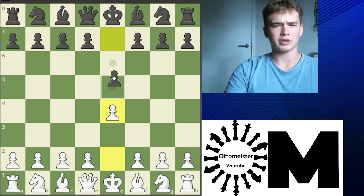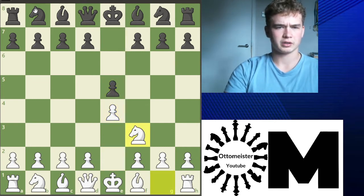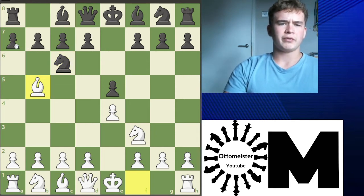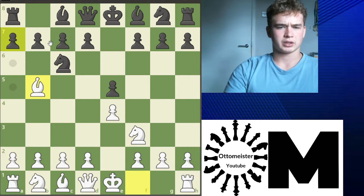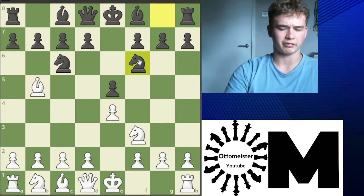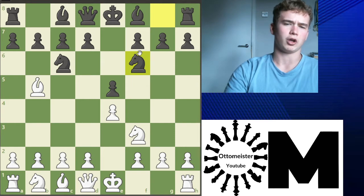So anyway, e4, e5, knight f3, knight c6, and bishop b5 — the Ruy Lopez. In videos to come, I'll be looking at a6, maybe d6, mostly a6 lines. But if you do play this opening, you will come against knight f6, the Berlin Defence.